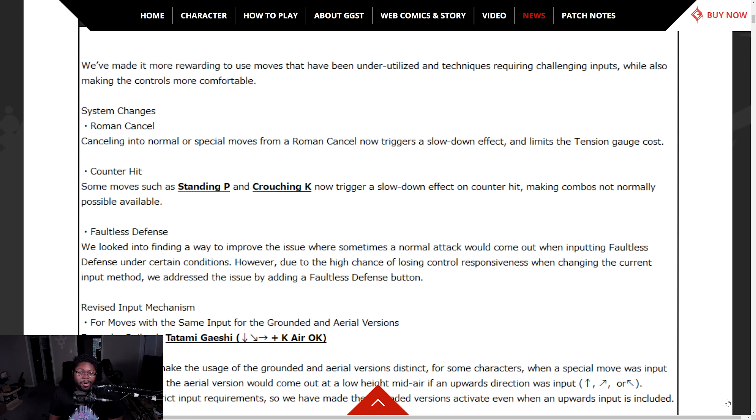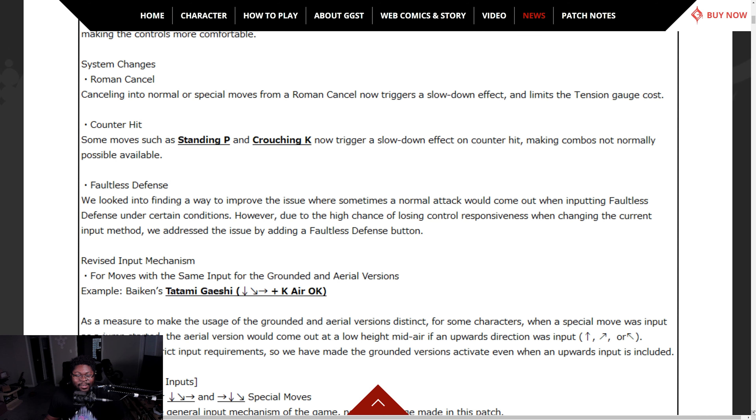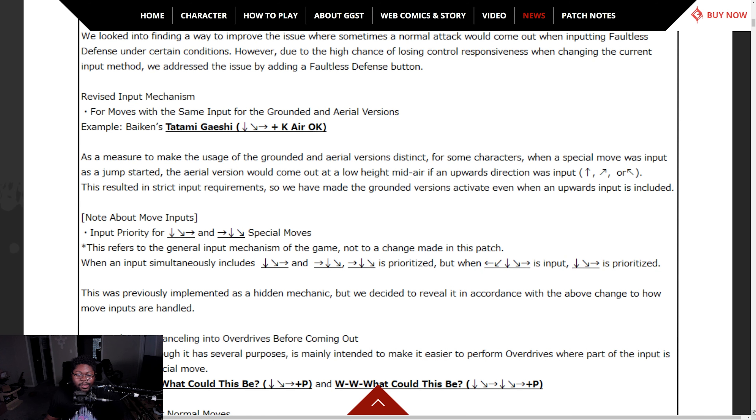Faultless defense fix: sometimes a normal attack would not come out when inputting faultless defense under certain conditions. Due to the high chance of losing responsiveness from changing the current input method, they adjusted the issue by adding a faultless defense button. Reverse input mechanism — for some characters, moves with the same input for grounded and aerial versions will now come out at low height midair if an upward direction input is detected.